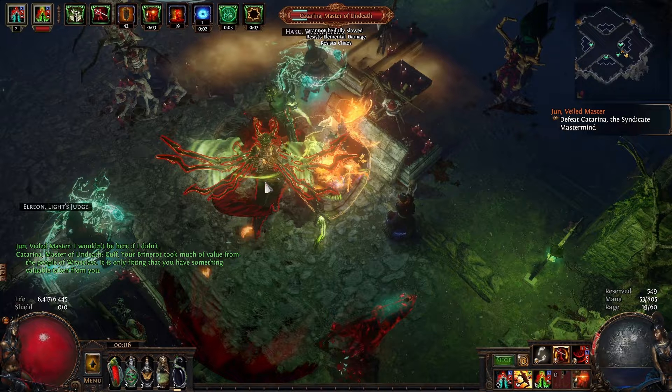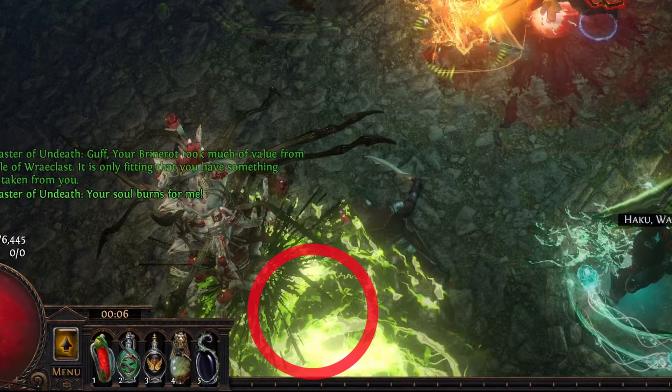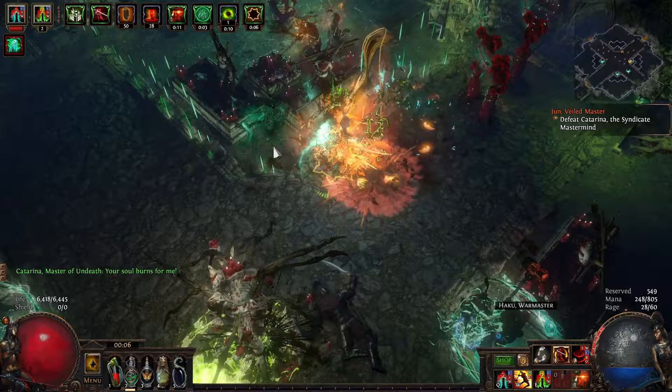Once you utterly annihilate the first safe house leader, you'll see this flame appearing from the centre of the arena. This tends to go around in sequence firing outwards. You do not want to be in the alley when this fires, as it does a massive amount of physical and fire damage. That was tip number two, by the way.